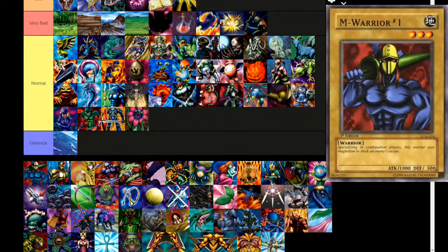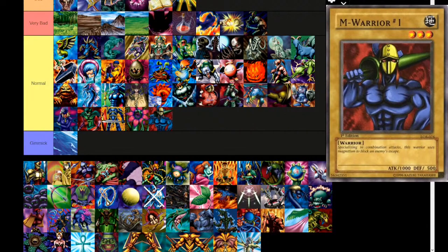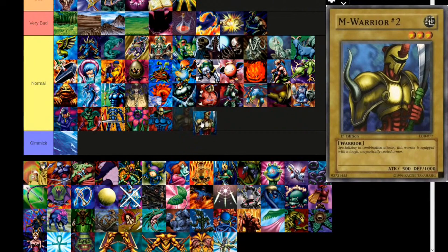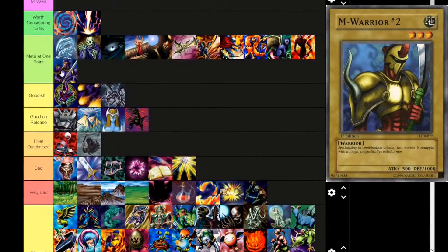Next up, M-Warrior Number One — I think the M stands for magnet. Earth attribute, level 3, warrior. 'Specializing in combination attacks, this warrior uses magnetism to block an enemy's escape.' 1000 attack, 500 defense. Normal tier. M-Warrior Number Two, the sequel — also Earth attribute, level 3, warrior. 'Specializing in combination attacks, this monster is equipped with tough magnetically coated armor.' It's cute that you have the offensive option and this is the defensive option, and their stats are reversed. Then Carbonala Warrior has the sum of their attack and defense points — great flavor, but not enough to save them from the normal tier.